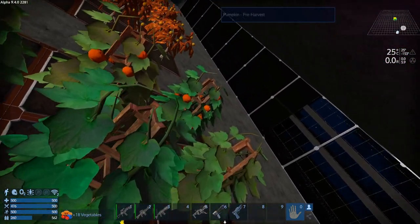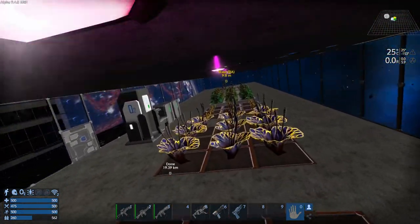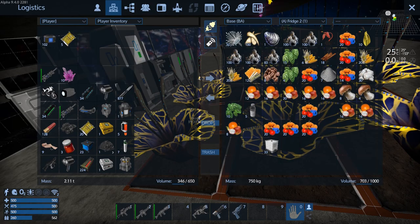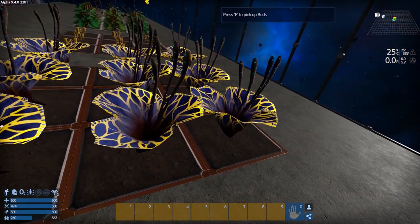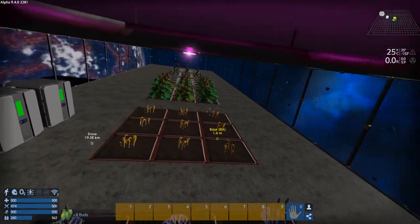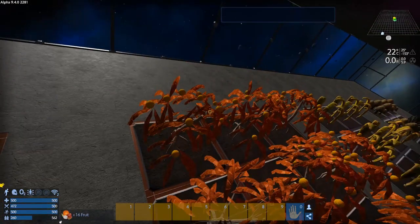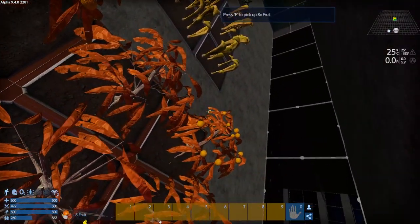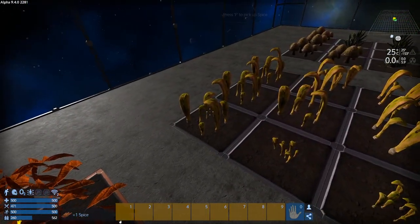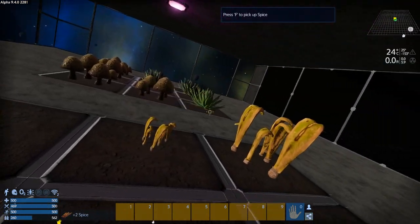That was an unexpected bug I've never experienced before — it actually shut the whole base off for a second. These oranges are a pain in the ass to pick; their hitboxes just seem way too bulbous or something, maybe too big. Is 'bulbous' a thing for a hitbox?